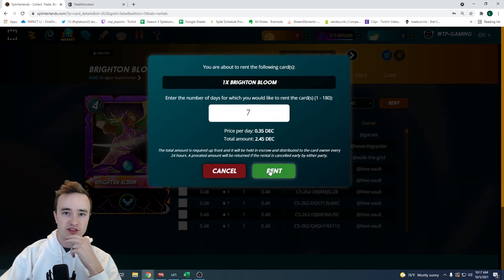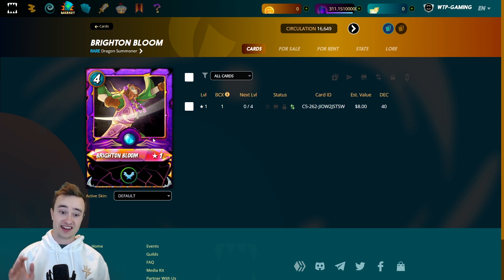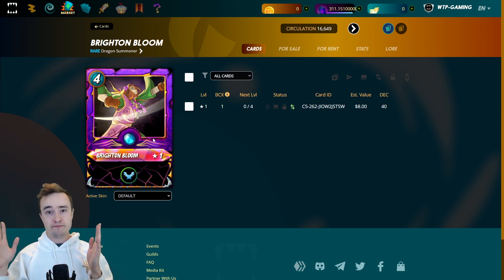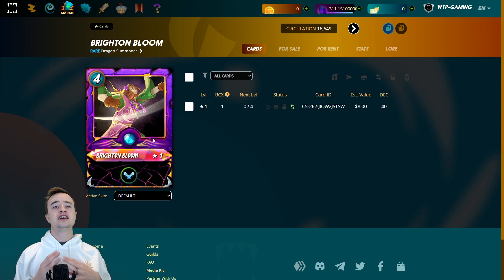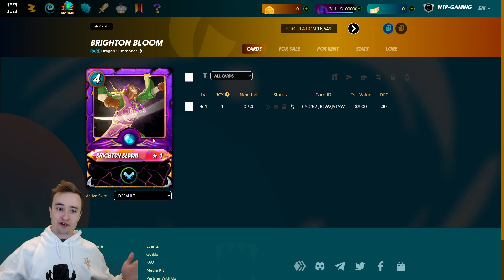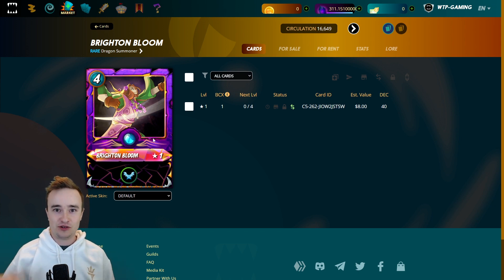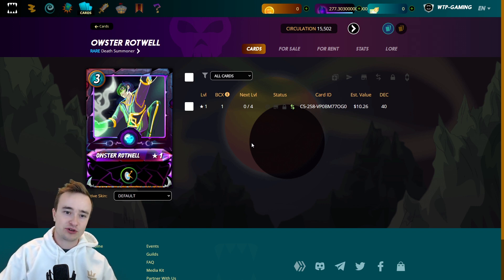Bright and Bloom went for 0.39 DEC a day. I want this card because it is really powerful in earthquake battles — when you use the dragon deck it gives all of your monsters flying, and in really high mana battles that prolong the fight, having flying with a 25% dodge chance can add an extra layer to really draw out the battle and hopefully dodge enough shots to win. Next I got Ouster for 1.9 DEC per day, which is a little more than I want to spend.